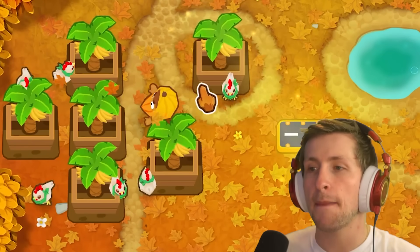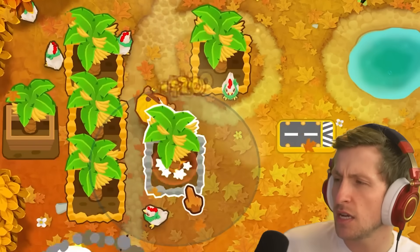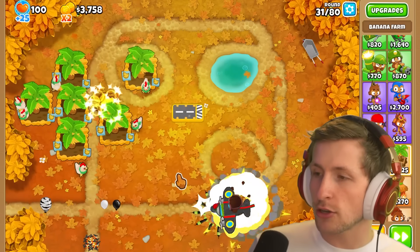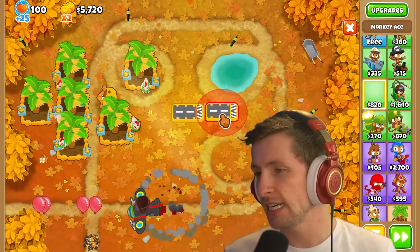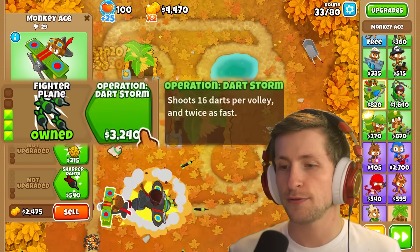We're making banana farms. This is a superior Monkey Ace, okay? I don't think it matters too much with things like Never Miss Targeting and stuff, but it's still really nice. Let's just get it — we're going to need all three of the planes anyways. Rapid fire, lots more darts, fire plane.